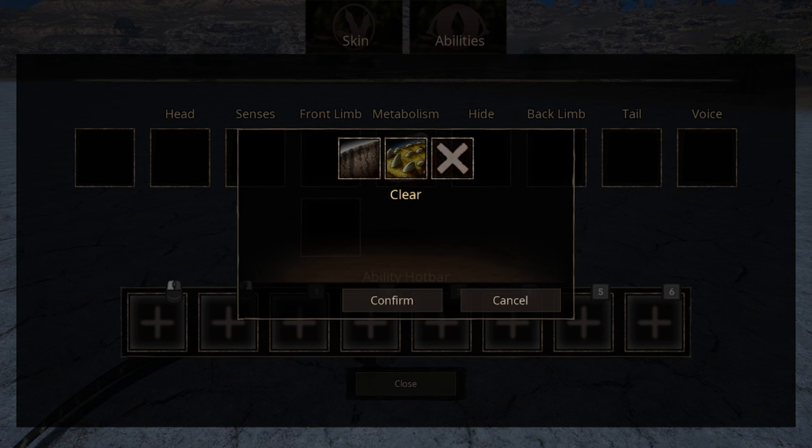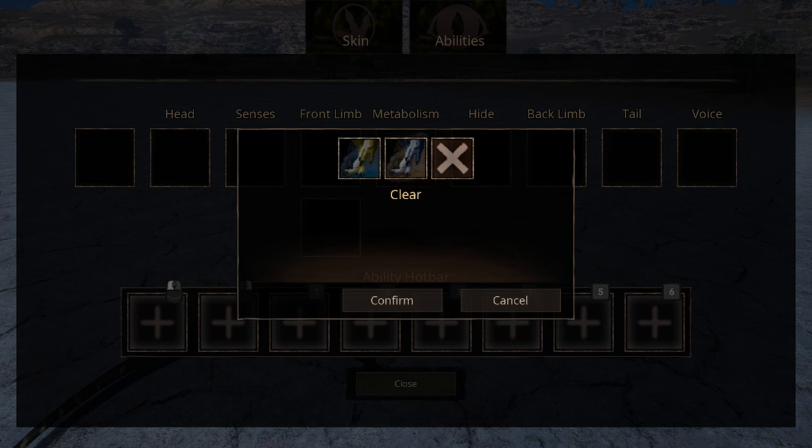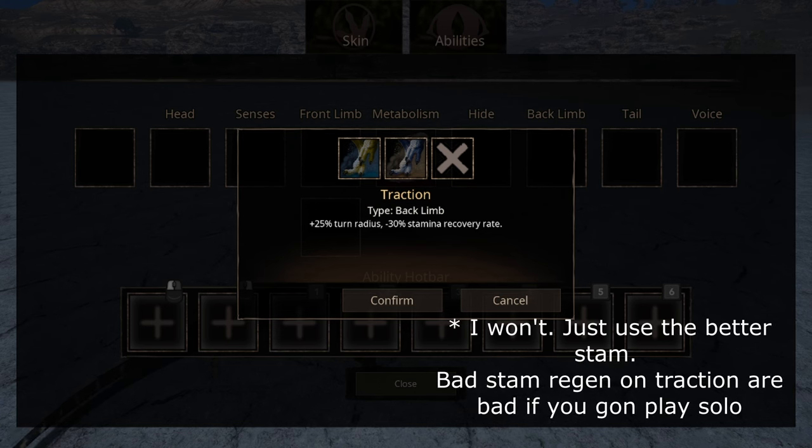Behind you have two options, while one doesn't really count because it does literally nothing. The other one does increase your bleed and venom recovery, so that's good. Your two back limb abilities: one being long distance runner that increases your stamina, and the other one is traction that increases your turning radius at the cost of stamina recovery. I will come back to this later on with which one I recommend and why.